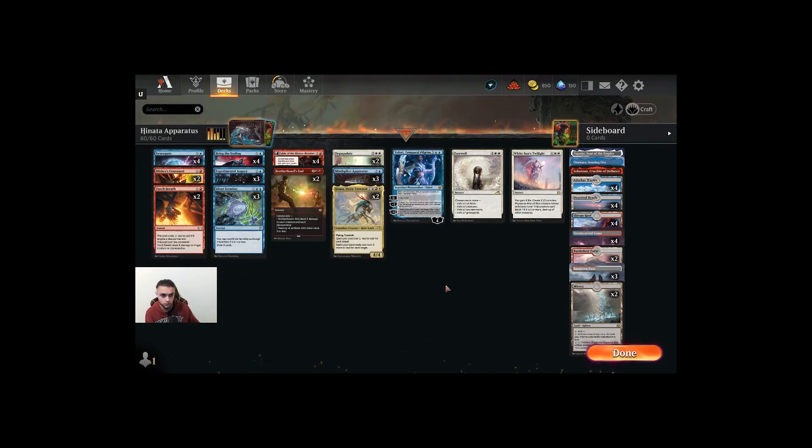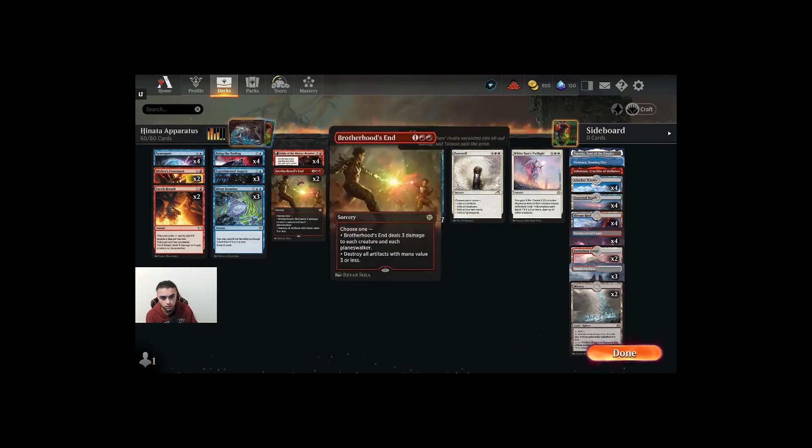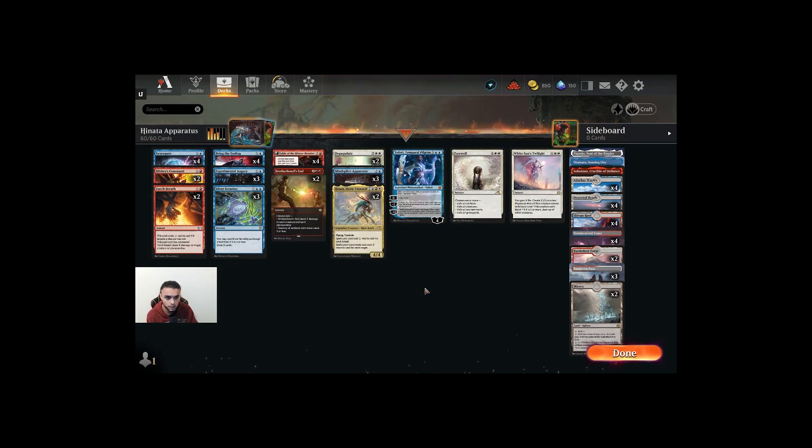Teferi is our alternate win con here. Since we have Silver Scrutiny, we have ways to wipe the board basically, and it's also a card advantage Planeswalker. One copy of Farewell — quite surprising for a lot of you — but we are playing Best of One, and the problem with Farewell is that we're running enchantments and artifacts. We don't want Mind Splice Apparatus to leave the battlefield.